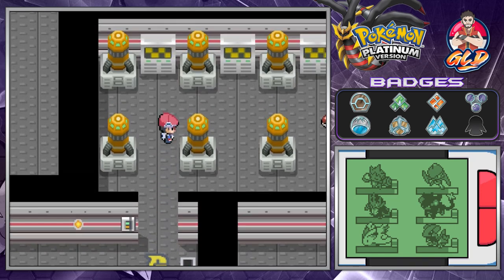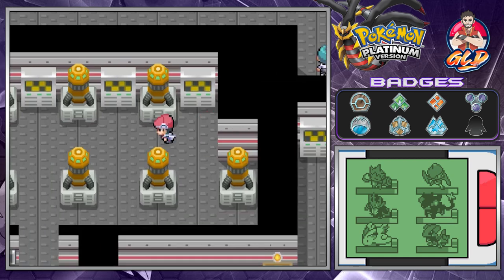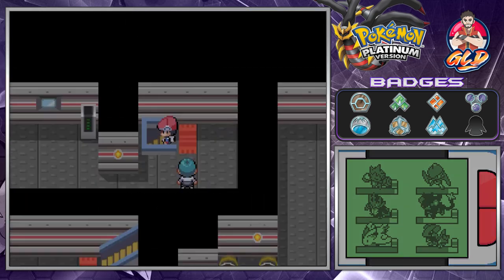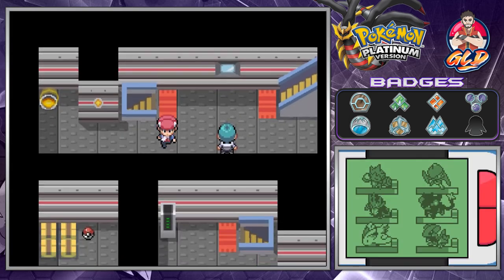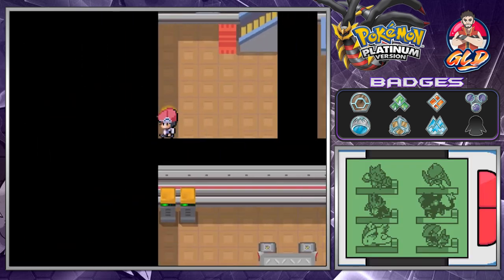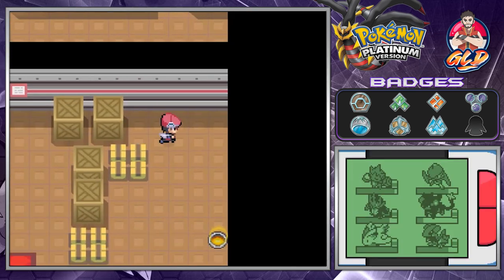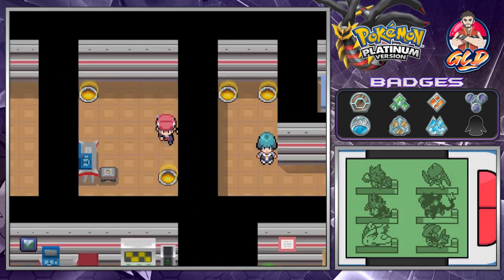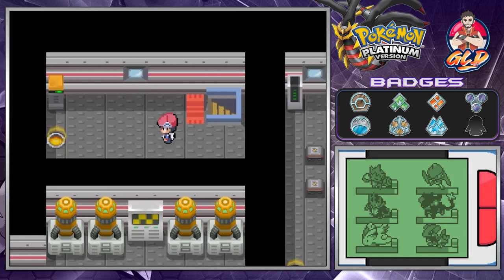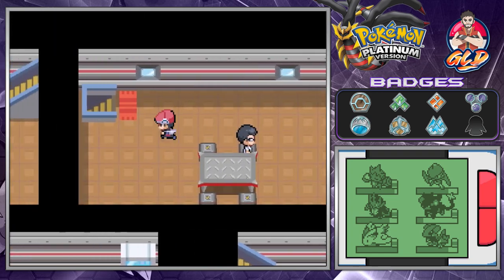Using the key opens a new area that contains TM21 Frustration. We navigate through but still need to reach another portion of the building. It looks like we need to go into a different room - could be wrong, but we figure out where to go from here.